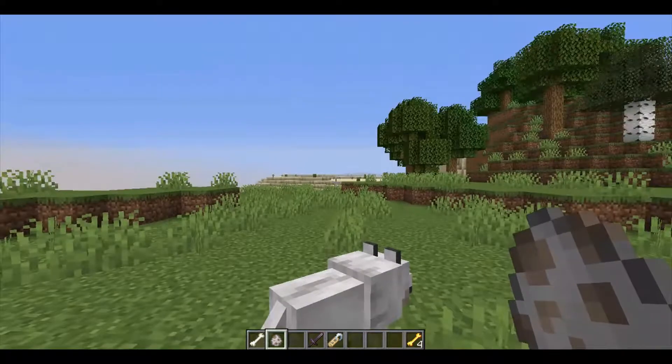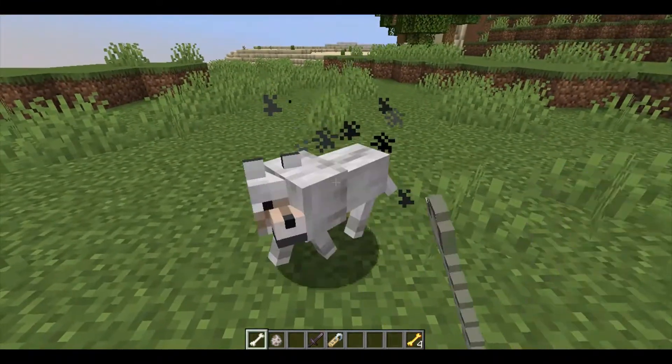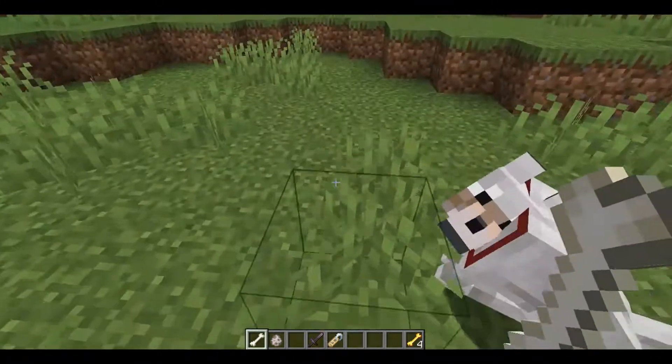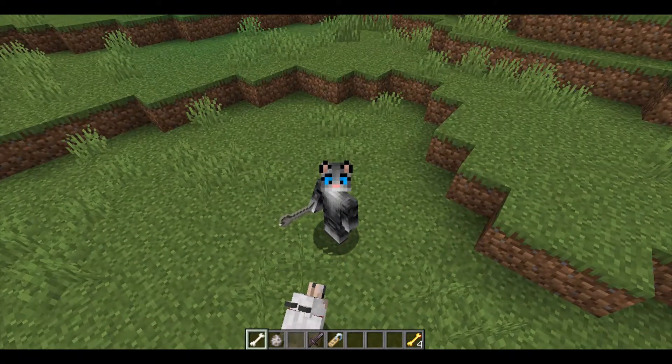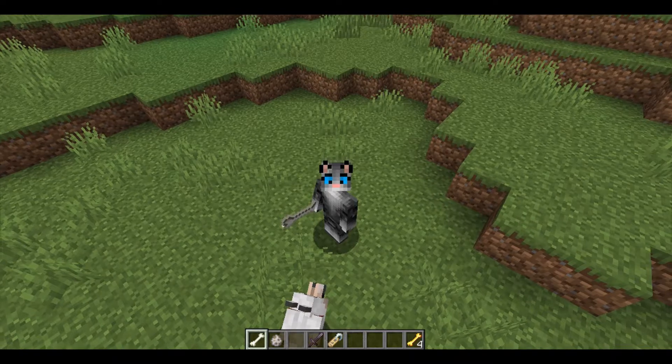So for example, I got a wolf here and I used some bones and it's now mine. It's my wolf. This is my doggy. Leave it alone — I'm the only one allowed near it.